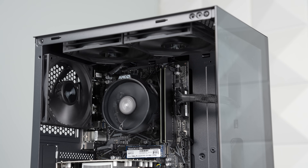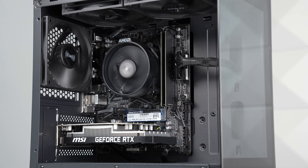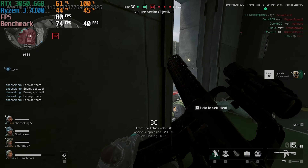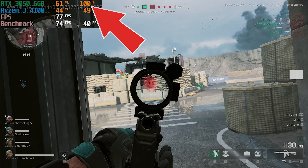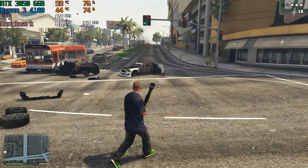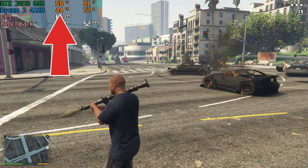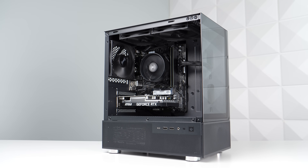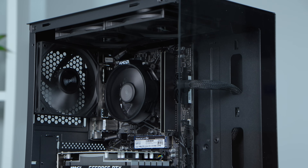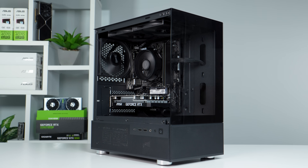I also want to highlight some temperature testing since we're using that negative airflow setup with the Okunos Aqua 3 Air case. In Delta Force, where the RTX 3050 was blasted at 100% the entire time, it was still in the 61 to 62 degree range. In GTA 5, where both the CPU and GPU were usually above 70% load, both had very cool temperatures. Overall, this honestly isn't a terrible way to build a $500 brand new build — specifically if you want to use brand new parts. But my preference for this price range would be to copy the build shown on screen right now.